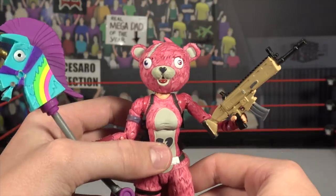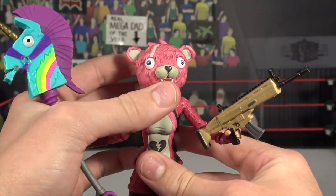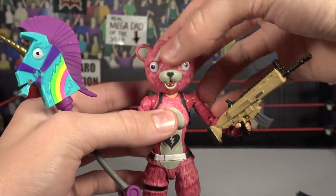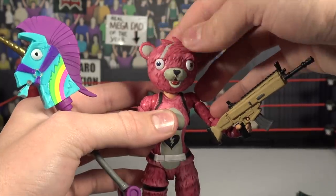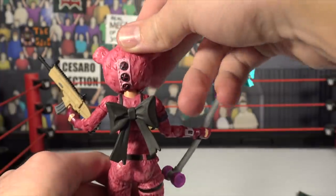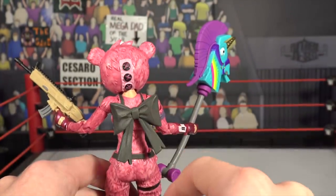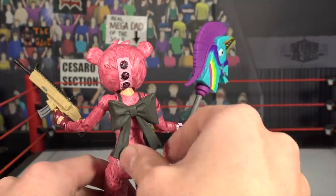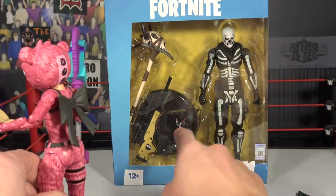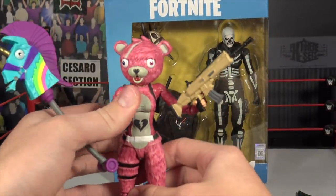Let's take a closer look at the figure. The head scan looks just great — it looks exactly like it is in the game. You got a bunch of different texture design and texture feel on the head and all over the body. It looks amazing. And as you can see, there's more detail in the back — see how it's tied up in the back. She does come with the bow back bling as well, which looks absolutely awesome. And I heard that even the Skull Trooper's back bling you could also put on this figure, so you could mix and match all the different back blings.